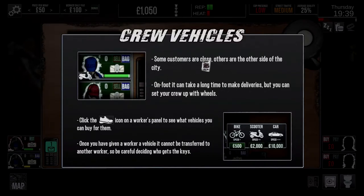Crew vehicles - some customers are close, others are on the other side of the city. So we've got a big size map maybe. On foot it can take a long time to make deliveries, but you can set your crew up with wheels. Hit the shoe icon in the workers panel to see vehicles you can buy. Once you have given a worker a vehicle, it cannot be transferred to any other workers, so be careful with who gets the keys. We've got a bike for 500 and a scooter. A scooter could go over the park if you're getting chased.